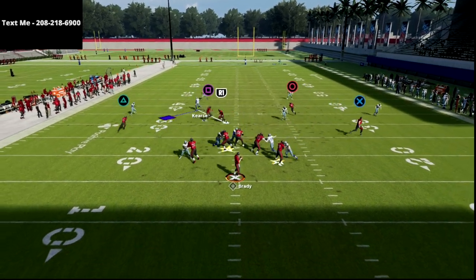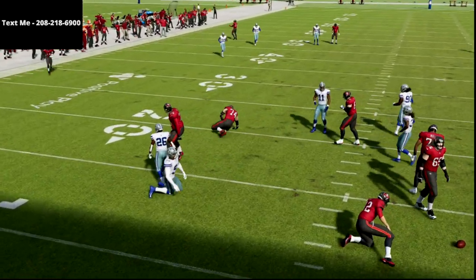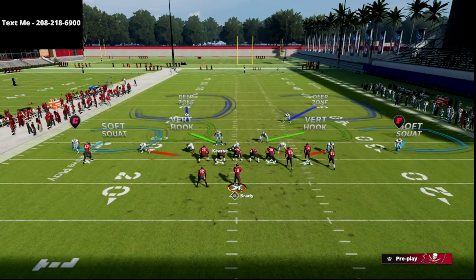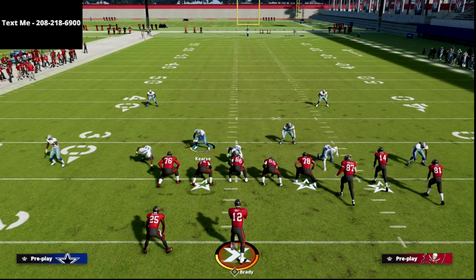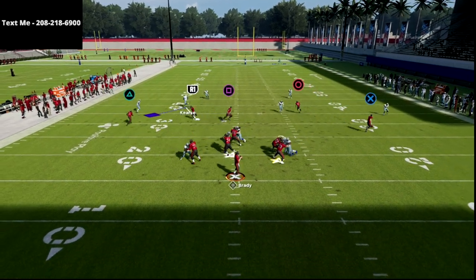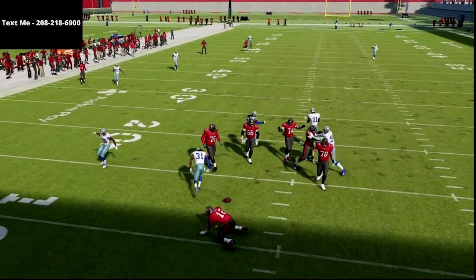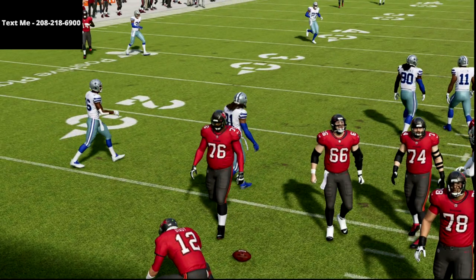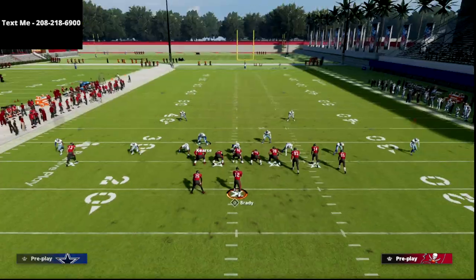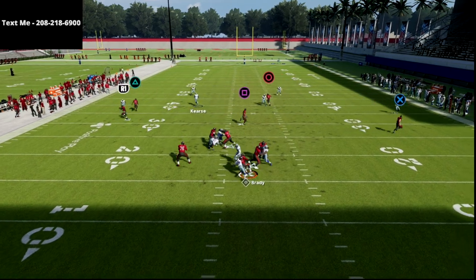Nine times out of ten, you're going to get somebody clean. It's actually really good, especially if they block their running back. That left tackle is kind of sliding over, so if you stand a little bit more to the left with your user — which is honestly probably better for run defense — you should see the pressure come in off the left edge.